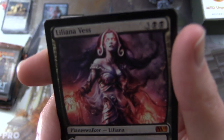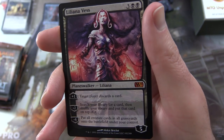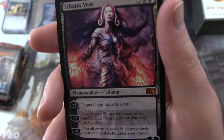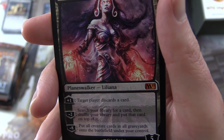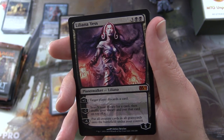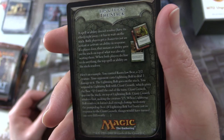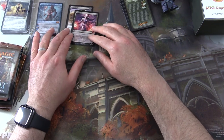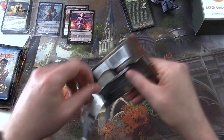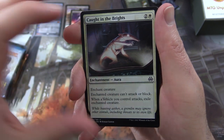Holy crap — a mythic Liliana Vess! No way! Planeswalker Liliana, five loyalty for five mana. Her plus one: target player discards a card. Minus two: search your library for a card, then shuffle and put that card on top. Minus eight: put all creature cards in all graveyards onto the battlefield under your control. Insanity! These M11 packs came out of a fat pack — very impressive. The patrons get the rares, mythics, foils, and anything over a buck, so that definitely qualifies.